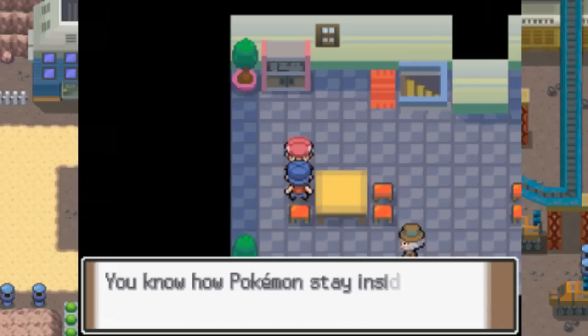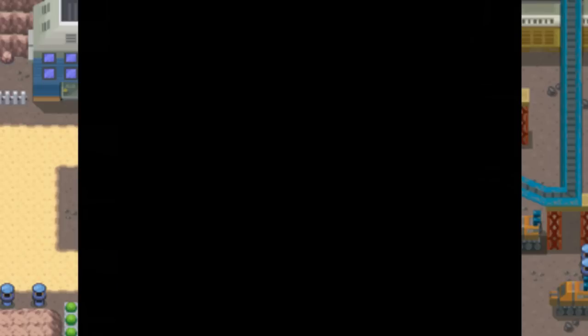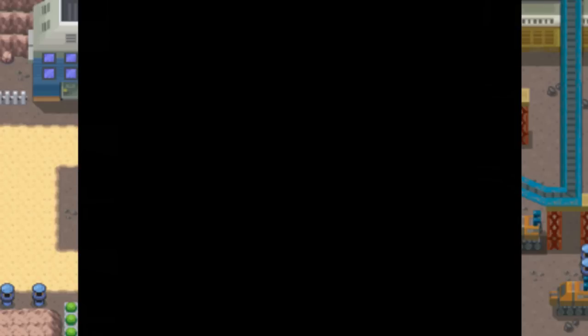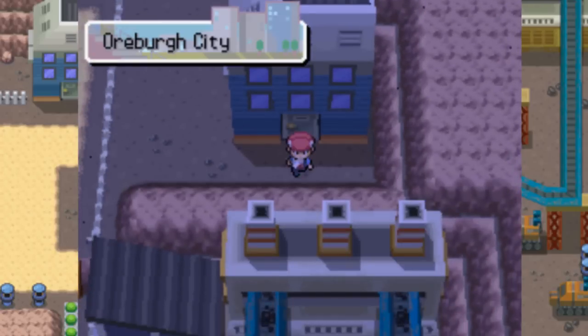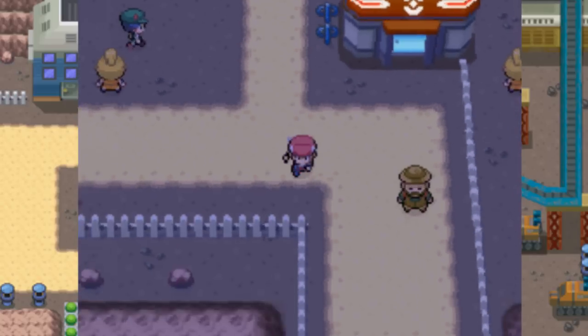We've just got two kinds of Pokeballs for free — we did not even have to buy them, they just gave them to us. There are a lot of free items you can get in Oreburgh City, which are really handy early in the game and will definitely come in handy later on too.